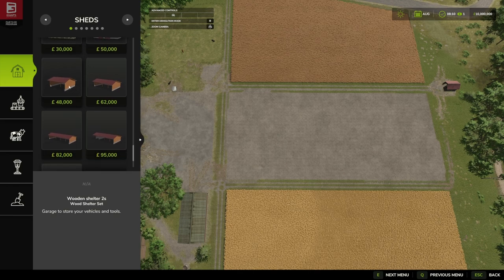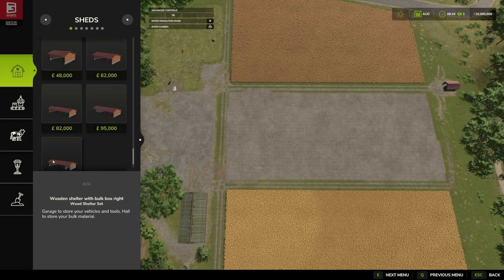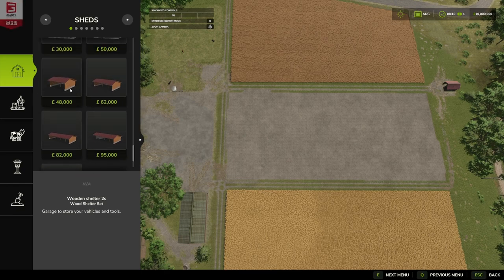We have five sheds, two of which are sort of the same but flipped from left to right. Coming in, we have the smaller shed with a five euros/pounds/dollars upkeep, then a ten, then fifteen, and for the two large ones they're both eighteen per day on their upkeep. I think we'll get the big ones down first.